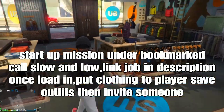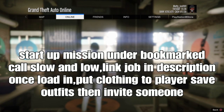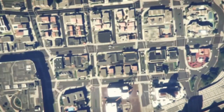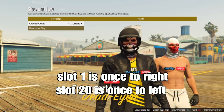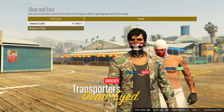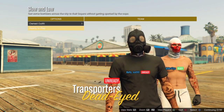Now you want to start up the mission on your bookmarked missions called 'Slow and Low' — I'll link that job in the description. Once you load in, put on the clothing to the previously saved outfit and invite someone to start it up. Set your outfit in slot one by going right, or slot 20 by going left. If you see nothing merge, that's okay — just ready up and we'll fix it after leaving the job.